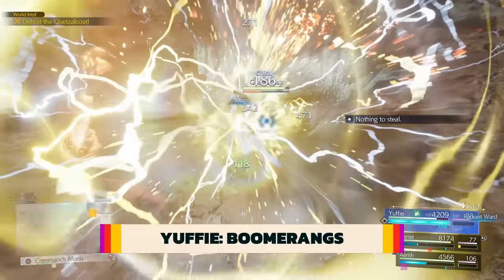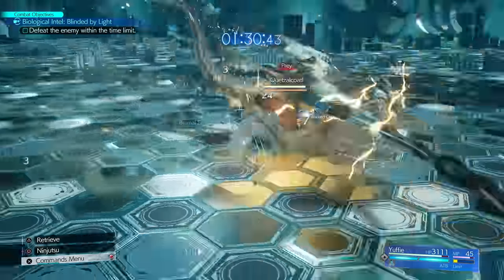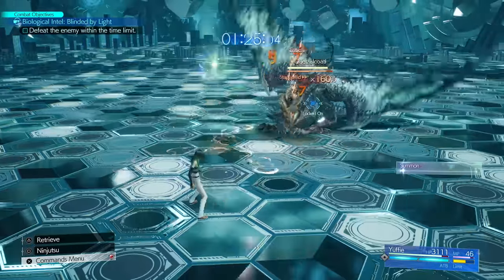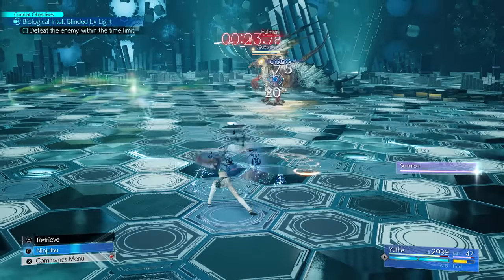For Yuffie, while she is performing her ranged magical attacks, she gains small boomerangs that circle around her and do damage to opponents. This is also a defensive tool, letting you block many small projectiles, like magic.